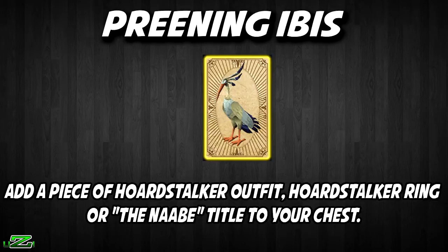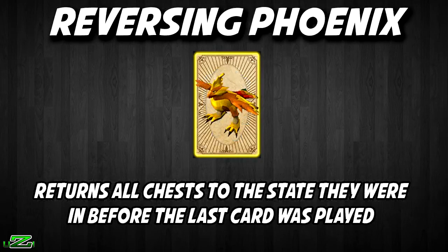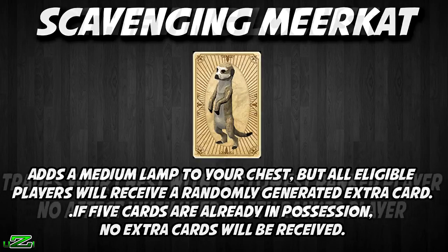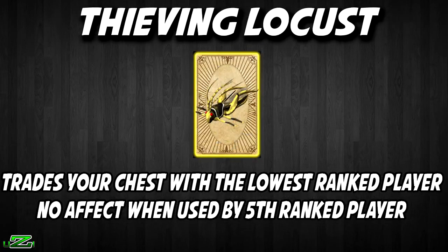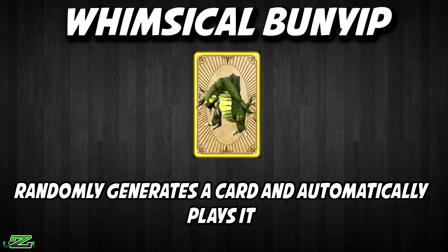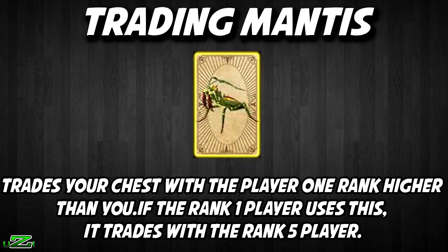The Protecting Titan cancels the next effect on your chest — when used against a smoke devil card, it stops all chests from being affected. The Reversing Phoenix returns all chests to the state they were in before the last card was played. The Scavenging Magpie adds a medium lamp to your chest but all eligible players receive a randomly generated extra card — if five cards are already held, no extra cards are received. The Thieving Locust trades your chest with the lowest ranked player and has no effect when used by the lowest ranked player. The Trading Leech trades your chest with the player one rank below you and is useless for the lowest ranked player. The Whimsical Bunny randomly generates a card and automatically plays it. The Trading Mantis trades your chest with the player one rank higher — if the rank-one player uses this, it trades with the lowest ranked player.